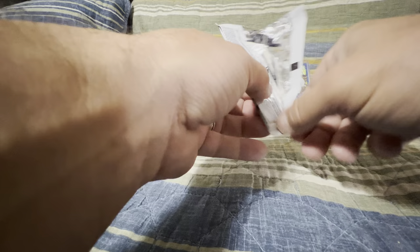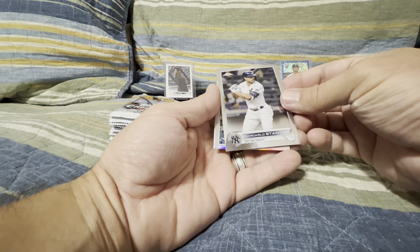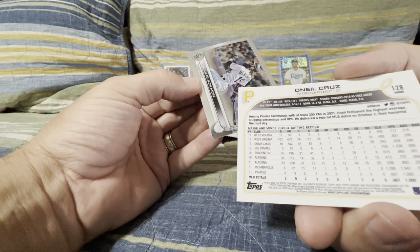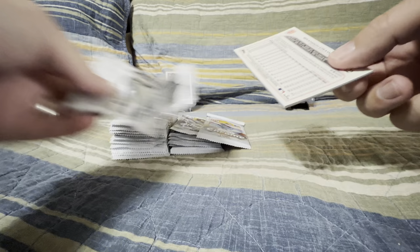Next pack. Sorry about the interruptions — have some kids home from school and dogs we're watching over. We have an Ian Happ. Nice. I think I just accidentally got a glimpse of something that I like there. A Stanton. There's our O'Neill Cruz — looks like a refractor. Nice. Definitely take that. Love that. Getting O'Neill Cruz out of the gate — so we'll take that.